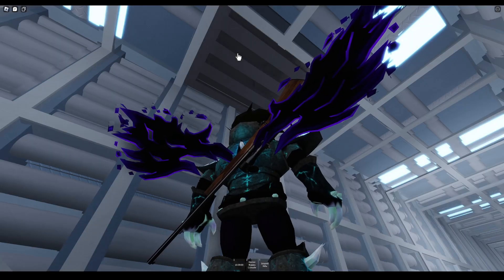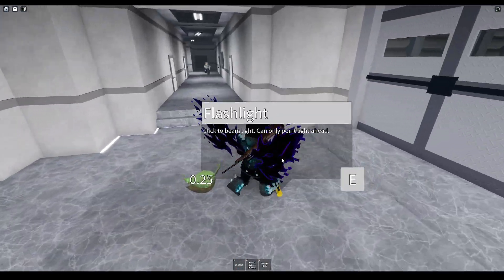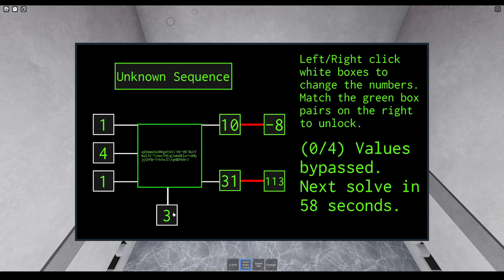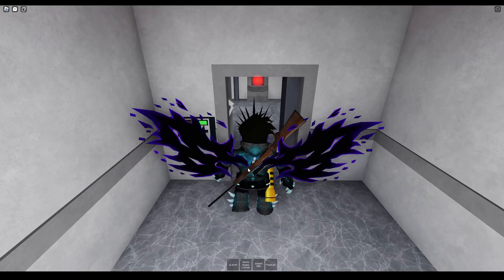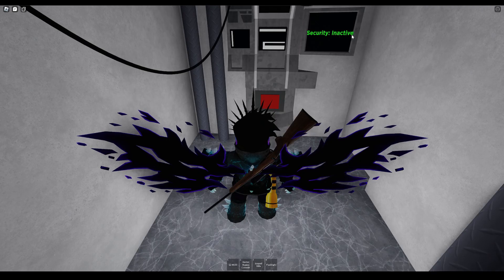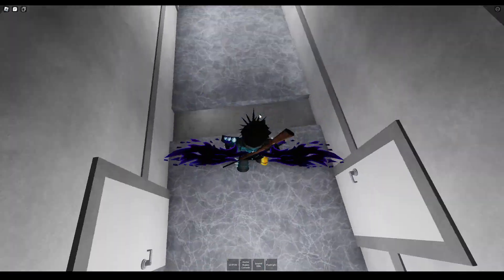Once you have the console, get past the laser security as normal, and then when you drop down into the facility walk straight ahead. Hack through the door and press this button. As you can see, security has been deactivated and none of the traps work anymore, making the facility significantly safer.